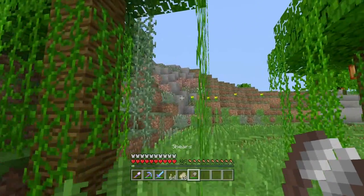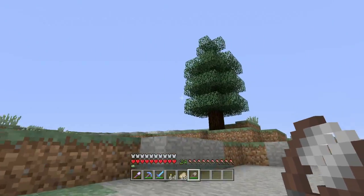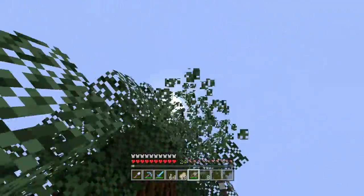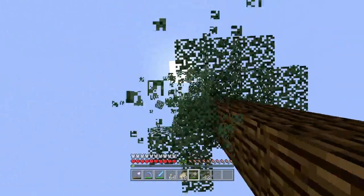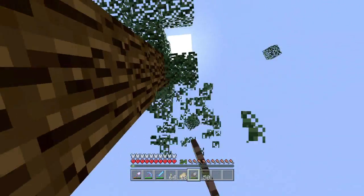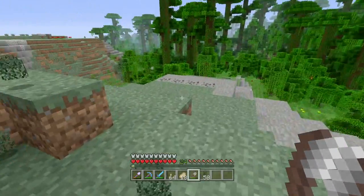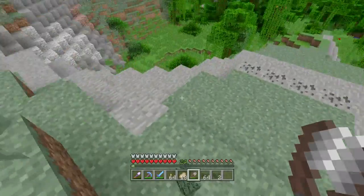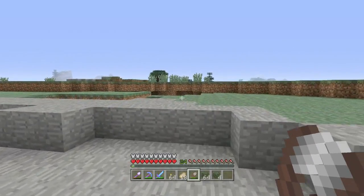Here's a good start. I should have brought an axe because this tree is going to look ugly and I could take it down. Boy, look how fast you get these leaves with shears. Nice, I got a decent amount. It probably wouldn't hurt to get some extras though — I'll go to this tree over here and grab some more.